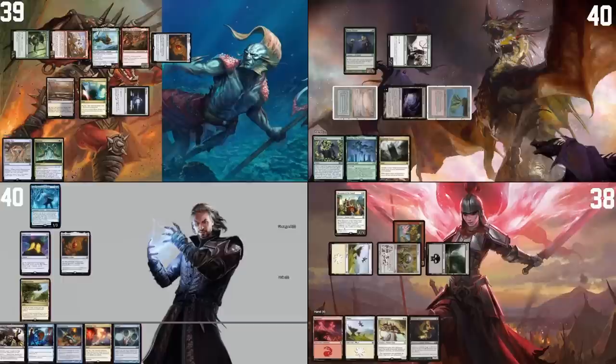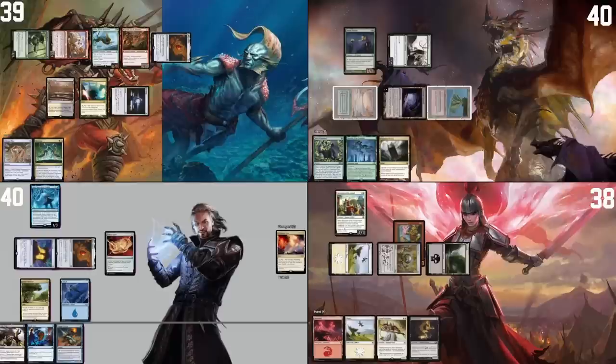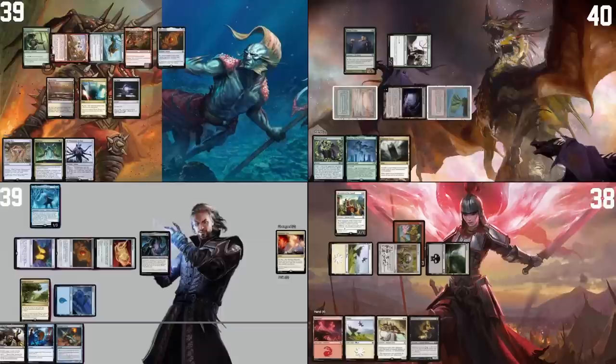So my plan is to use Viscera Seer to recast Recruiter of the Guard over and over with my Alesha, to basically value train a tiny bit. I'm kind of behind and I'm just hoping the other guys are going to interact with each other to make me gain time. Land for turn is a Prismatic Vista. Tap for blue to cast a Ponder — look at the top three, put them back in that order, draw a card. Tap two for a Fellwar Stone. I would like to fetch, finding a basic island. Then I'll tap two to cast my background, Scion of Halaster.